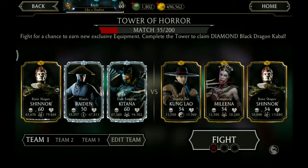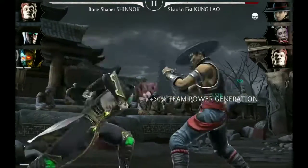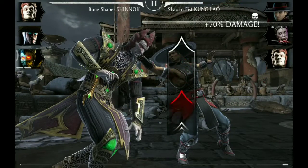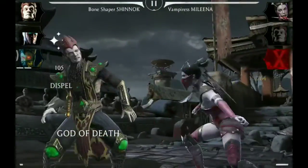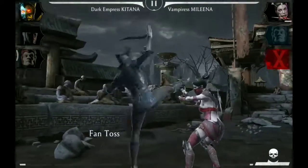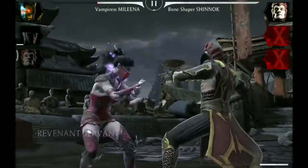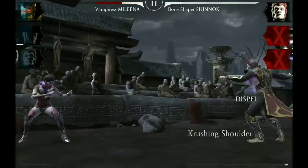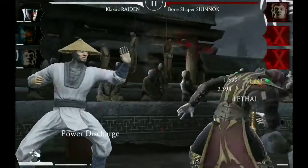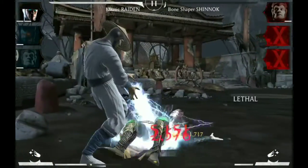Special two. We're starting with Shinnok, taking out Shaolin Fist Kung Lao. Special one and he's out. Now we attack to Kitana. Special two. Now we end up enslaved, which means we need to wait until we can tag to Raiden. And here we go, special two, and that will definitely take out Bone Shaper Shinnok. Victory.